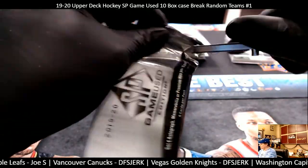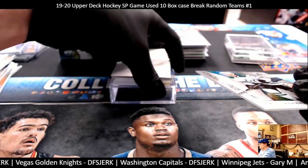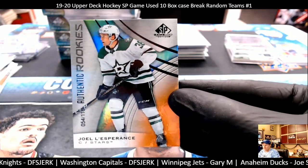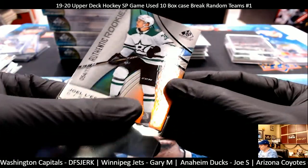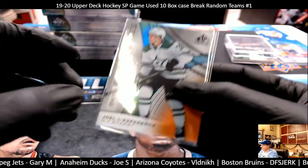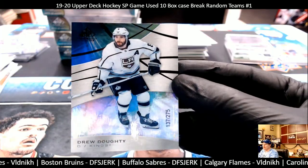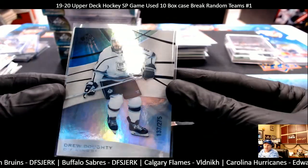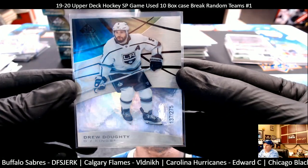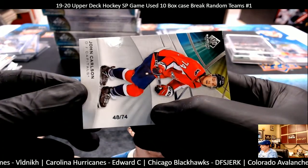Good luck. Box seven. Jewel Esperance, Dallas Stars, 54 out of 116 — Dallas Stars with Joe E last spot mojo. Drew Doughty, 137 out of 275, LA Kings — Andy L, first spot mojo, congratulations. Next card is John Carlson, 48 out of 74, Washington Capitals — DFS. Nice short print.